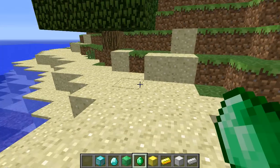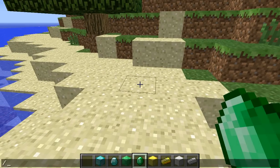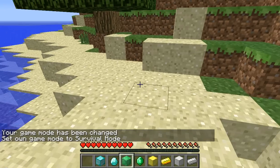This glitch is actually very simple. You're just going to want to toss out your emerald — oh wait, let me switch to Survival, because I just used Creative to spawn in the item, so I don't have to go mine them.